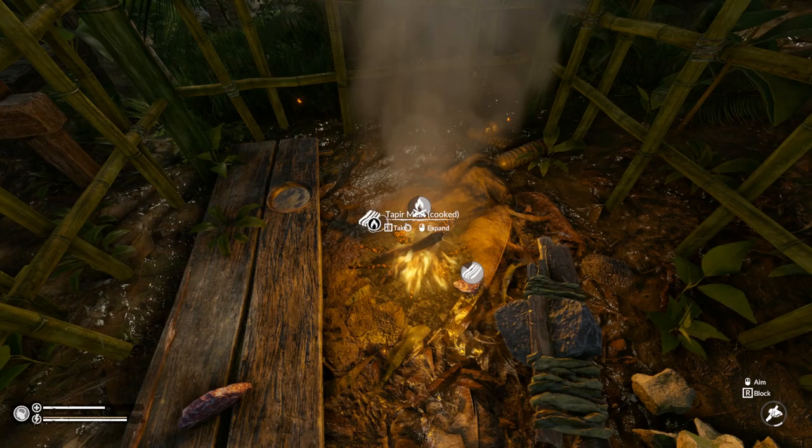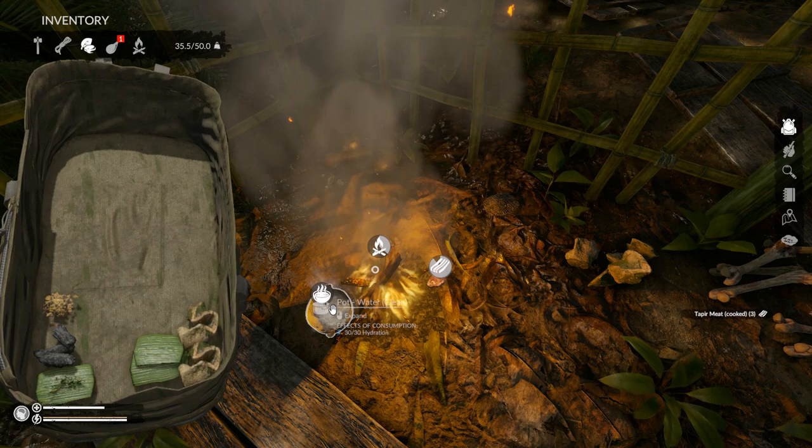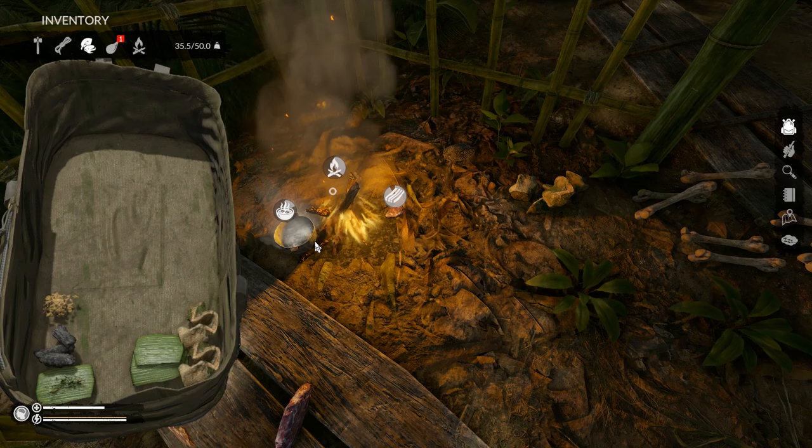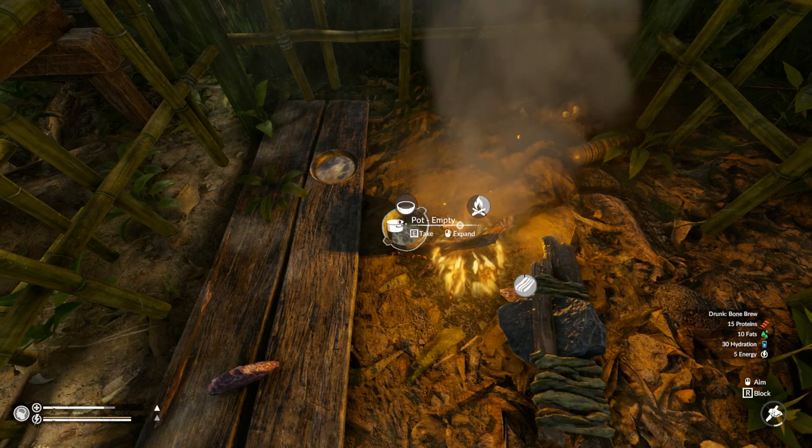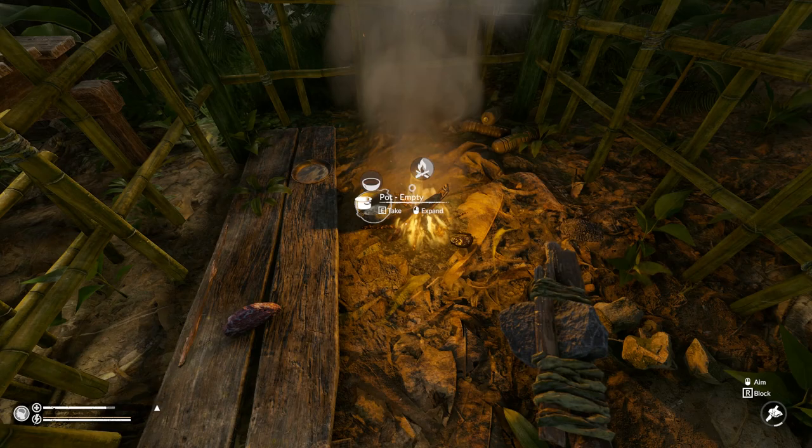I can't believe I forgot this — this is how you get fat! You put the pot of water on there and you make a bone infusion. How did I forget that? Bone infusion, guys. Forget the unknown nuts — I don't need them. There we go — 10 fat, 15 protein. That's a really good thing. Damn!